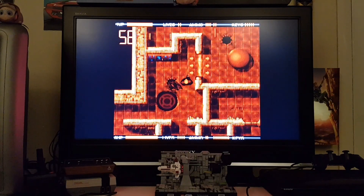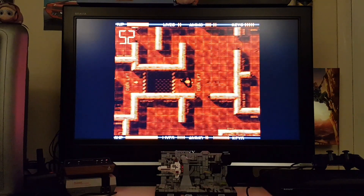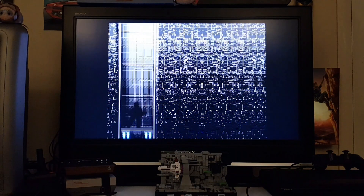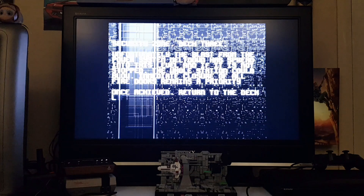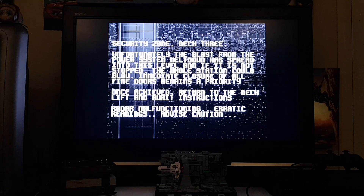Destruction imminent - okay, that's not a good sign. Let's see if I can remember where I'm going. The blast from the power system melting down is spreading to this level - the whole station is blowing up. I've got to close all fire doors this time. Radar malfunction - that means I can't get a map.